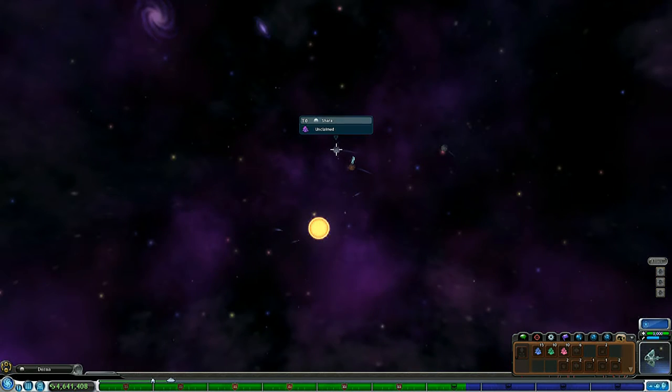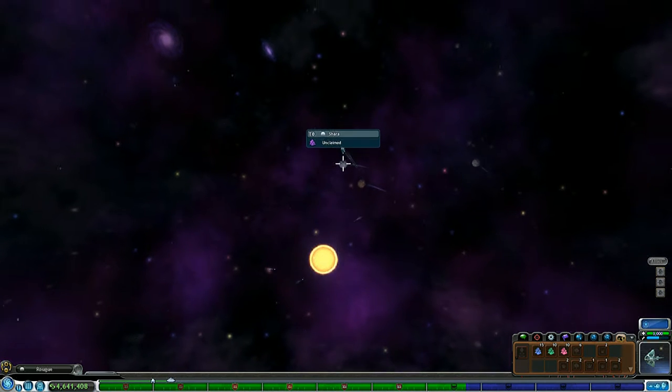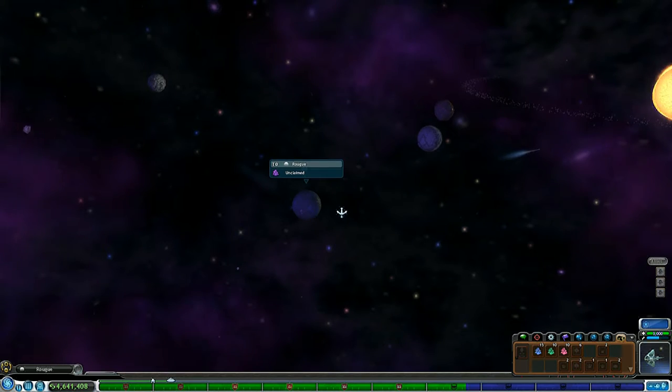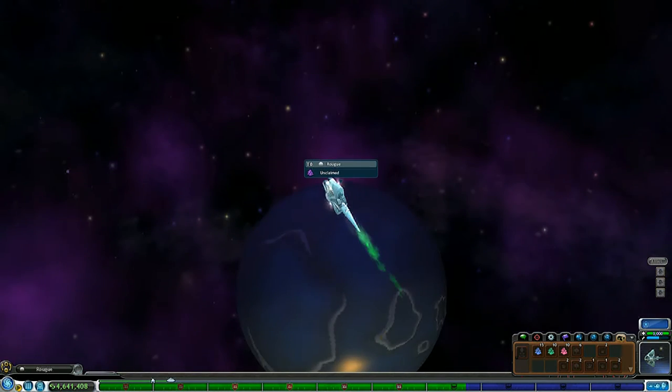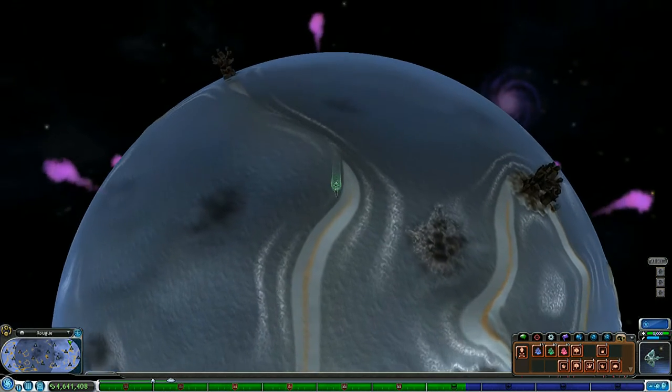Okay, I found one. Actually, I found two: Shara and Rogue. It's like 'Rogue' but a little more complicated, so let's go to that one because I think it looks cute. Yeah, it has a lot of water on it, so we're gonna go for this one. Wow, it's a water world! How pretty.